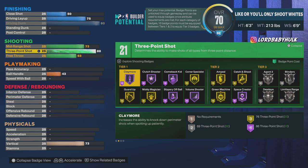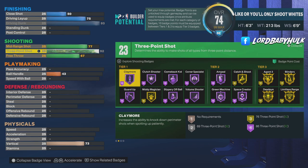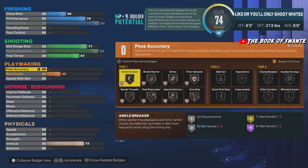A 92 shooting rating — this is like the shot most meta PGs are going with right now. Eventually they'll switch to something else, I'll cover that in later videos. But you have stupid high shooting, you can fade, you have Limitless Range, you got all the best shooting badges and all the best dunk badges. You're unstoppable on the offensive end.